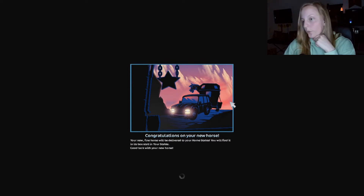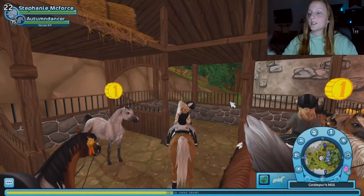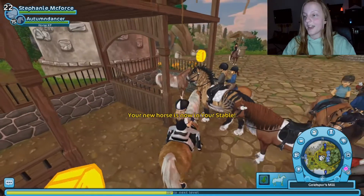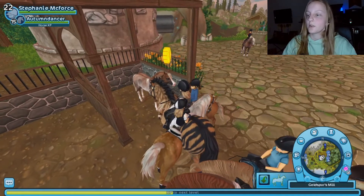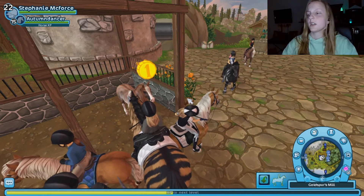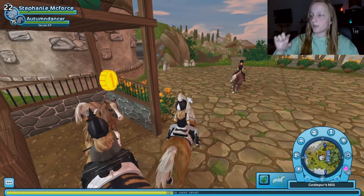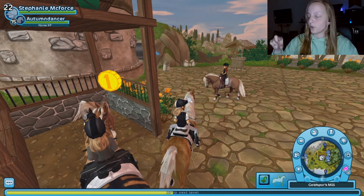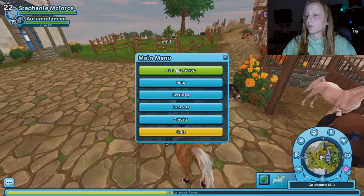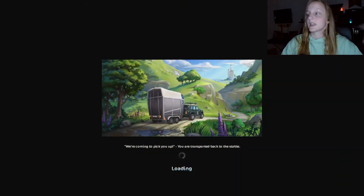In honor of the generation 1 Autumn Dancer, I'm going to call the generation 3 just Autumn. And I can update Spirit Kiss to just Spirit - actually I do call her First Spirit though, because I have a Spirit Stallion of Cimarron too, so it's a little bit confusing with two Spirits. But Spirit the Stallion of Cimarron and First Spirit. Let's go back to my home stable, pick up the new horse, and then go to Fort Pinta just to check out the black one.